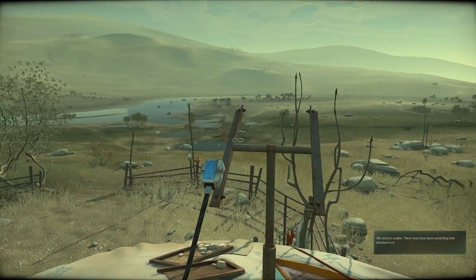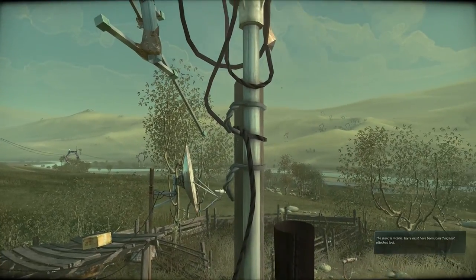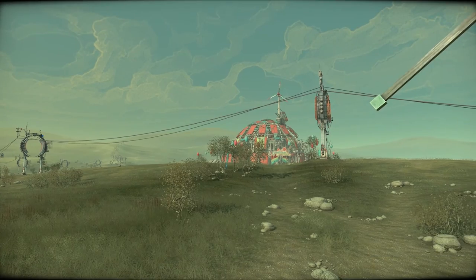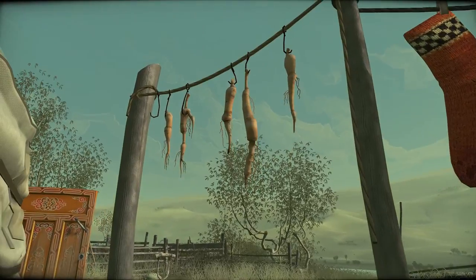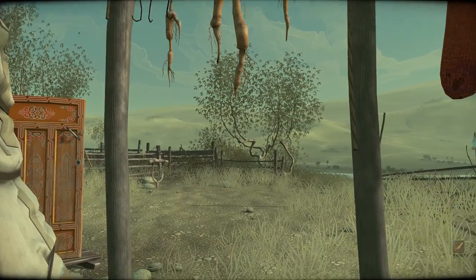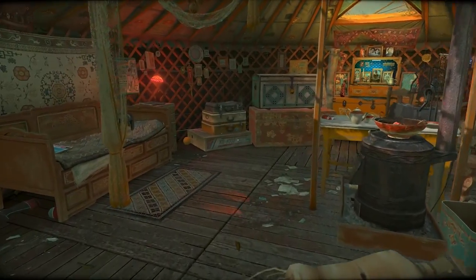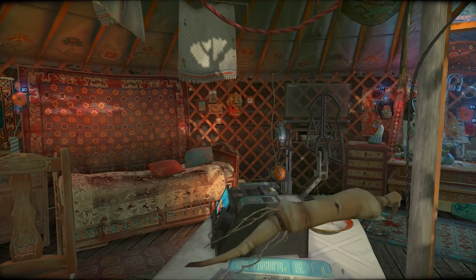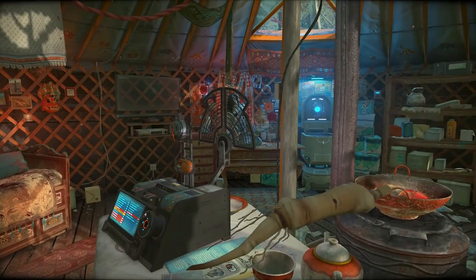Can I climb this thing? I can! The stand is mobile — there must have been something that attached to it. Where are these dried roots that are hanging outside? Oh, those look like ginseng roots. I don't know how many roots I need — I'll take two because I can carry one and keep one in my inventory. To crush these I'm most likely going to need a mortar and pestle. Where will I find it? It's a bowl — there's an axe we can't interact with.